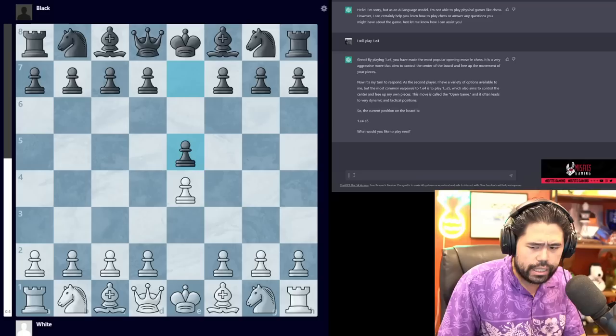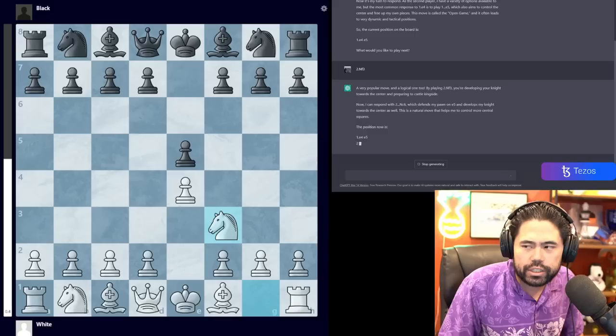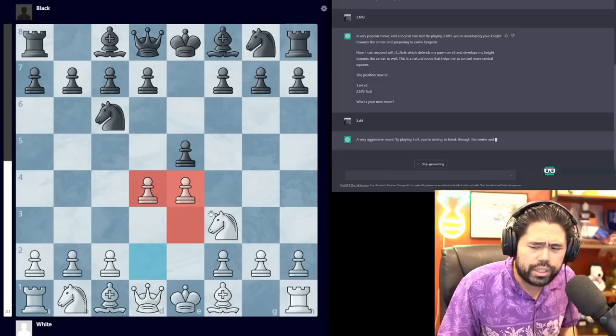I'm going to play 2.Nf3. Sorry for that pause — this video is not edited, I'm doing it on the fly with no edits. After Nf3, it says 'position is now Nf3 Nc6.' So I am going to play 3.d4, playing the Scotch Opening.